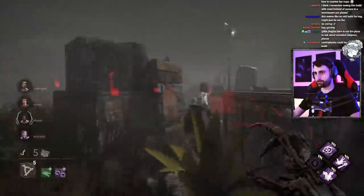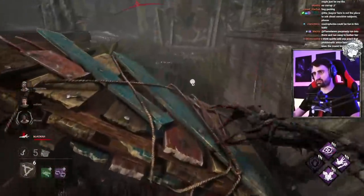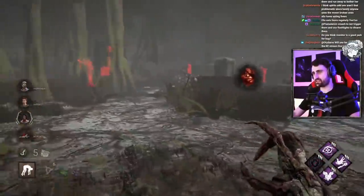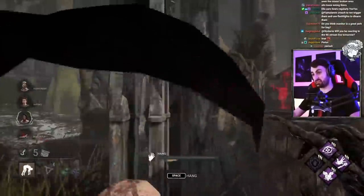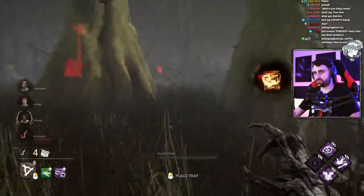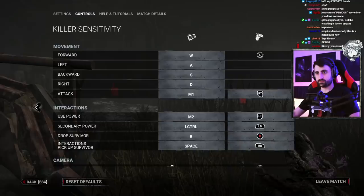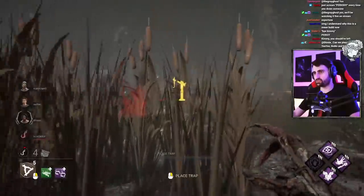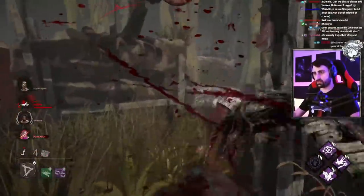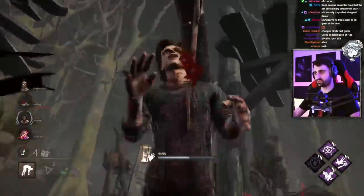I'll put this trap here in the corner so it's hard for the flashlight to disarm it. I think I understand the simplicity of this build — it's really cool that it doesn't have anything to slow gens at all. Hag really doesn't need it all that much if everything else is going well. With the Rusty Shackles your teleport when they trigger the trap is completely immediate — it's really nasty. So what I did now is make it so that I teleport with my mouse wheel down and I can kind of spam it.